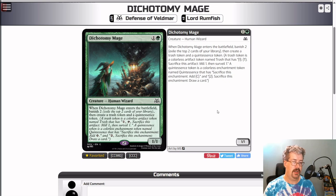Dichotomy Mage — green and a colorless, a 1/1 human wizard, common. When Dichotomy Mage enters the battlefield, banish two, then create a trash token and a quintessence token. A quintessence token is a colorless enchantment token named Quintessence that has: sacrifice this enchantment, add colorless; and pay two generic, sacrifice this enchantment, draw a card. Kind of like a treasure token and a clue token, except it doesn't make mana of any color. This checks a bunch of boxes — it's just kind of a glue piece that smooths out everything you're trying to do, and some factions will get especially good use out of it. Zarnik, obviously, with the self-banish and the trash.